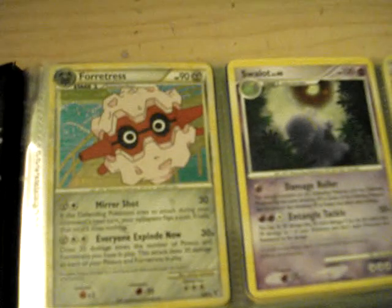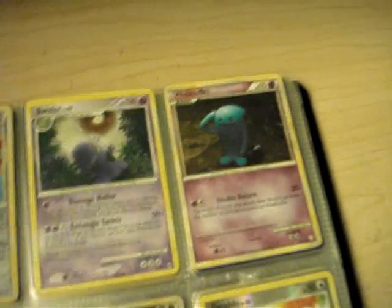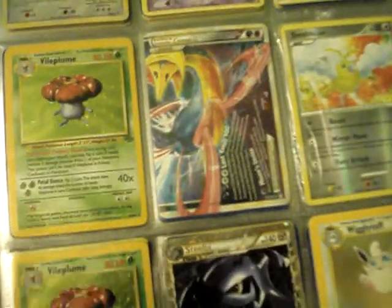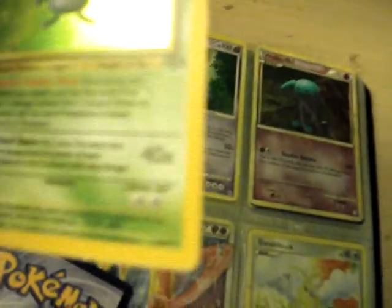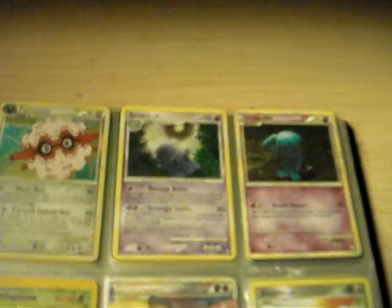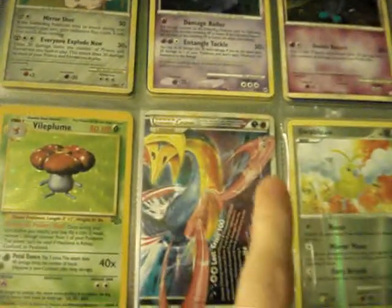We have Fortress holo from Undaunted — I gotta study up on my sets. Slowbro holo from Arceus, Wobbuffet holo from HeartGold SoulSilver, Vileplume holo from Jungle. With the retro cards, they're in used condition — this one has a few scratches, but with old school cards they're in expected condition for their age, since no one really traded cards that carefully back then.